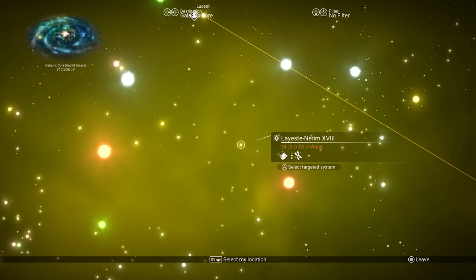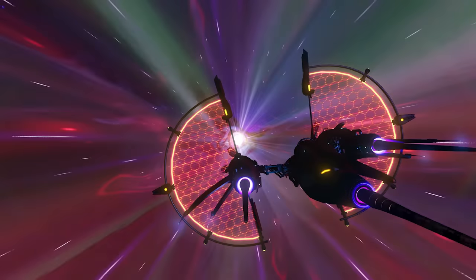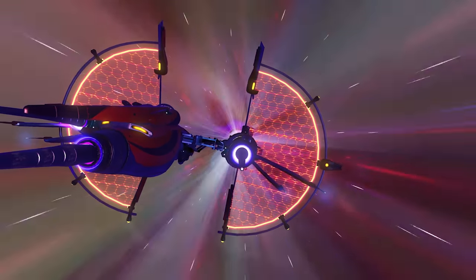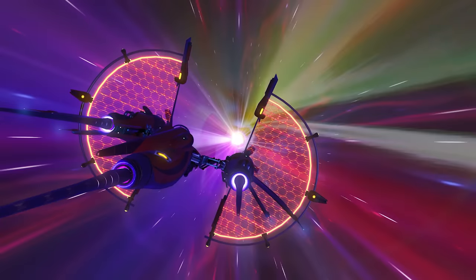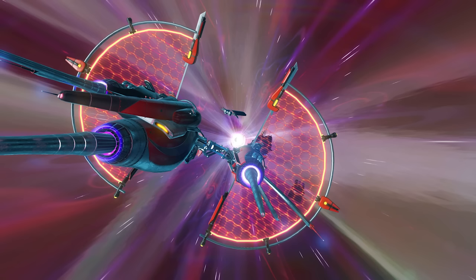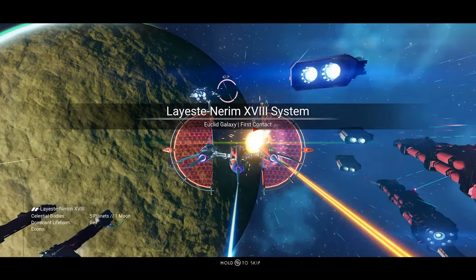This is a normal system — you don't have to go to a pirate one. Now, it is a two-star system. If you want to get a higher-class freighter — an S-class or A-class — you want to go for a higher-end economy. You want a three-star economy because it has a higher chance, not a guarantee, but a higher chance of being S-class or A-class.